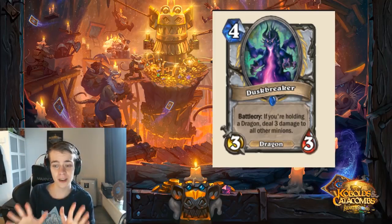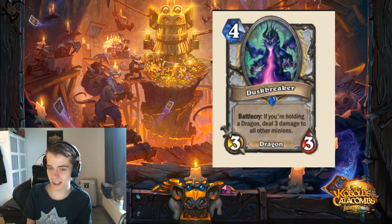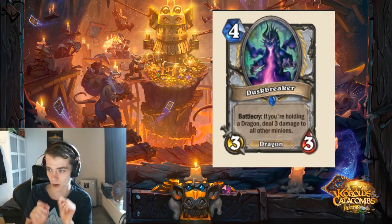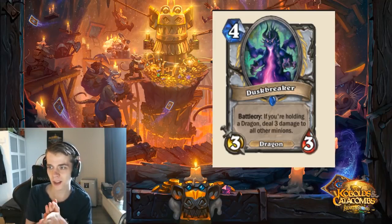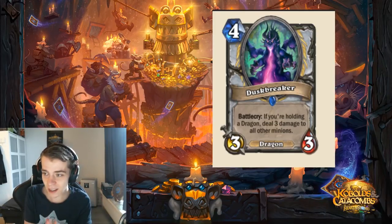Now I think I might just be reviewing the best card of the whole set already. We've only seen 15 to 20 cards of the expansion, but what a card they revealed yesterday — Dust Breaker. It's a 4-mana 3/3. If you are holding a dragon, deal 3 damage to all other minions. So it's just a Hellfire, but in a lot of ways better. It's a Hellfire where you don't deal damage to any faces, which is really beneficial for Priest as a slower deck.